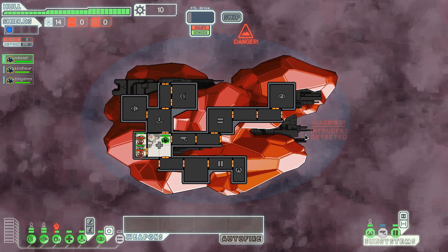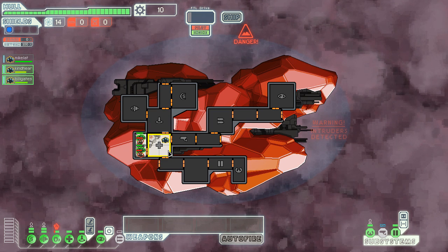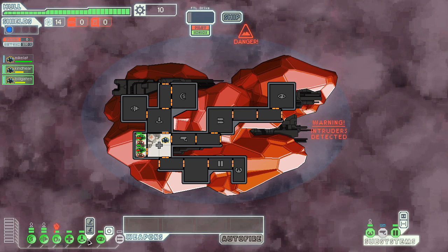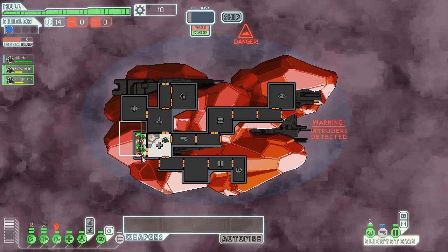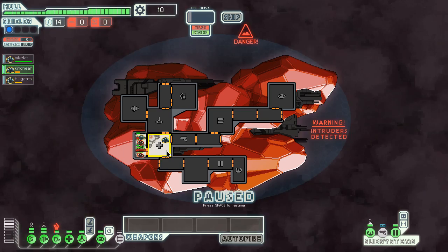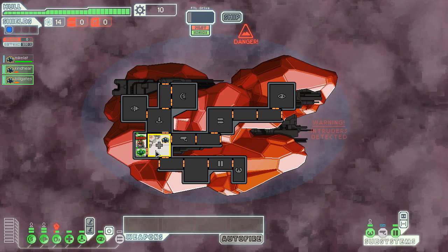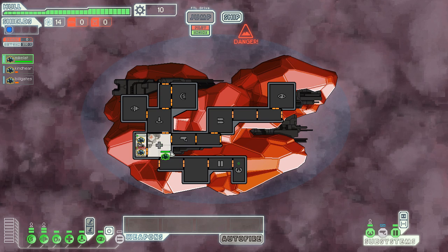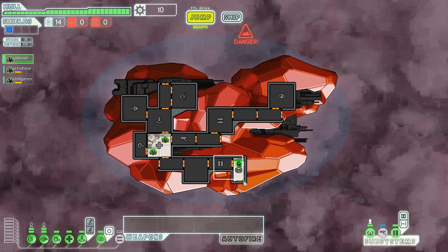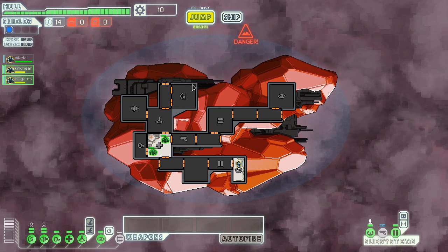No weapon — lack of weapons means I can't retaliate, especially against those drones. And all my power is completely full, which is kind of weird. I can lock them out of leaving this room but I won't do that right now. I want to replace this guy as soon as possible to get someone else on engines, because these crystal crew are much more useful as boarding members than anything else.